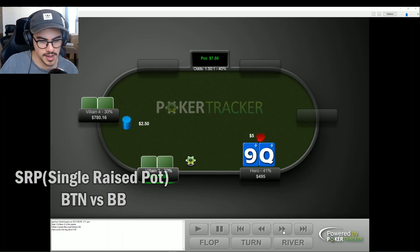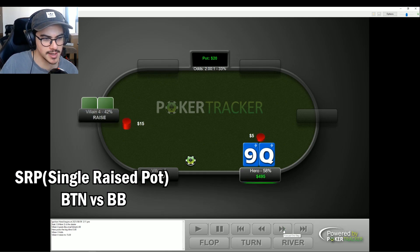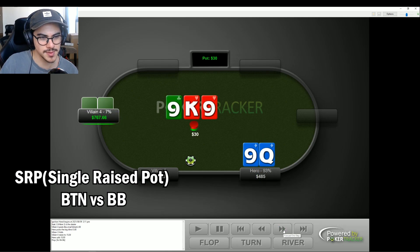So our first hand, we have queen nine suited blind versus blind. Villain opens, we call. Flop is king nine king, so we flop trips — pretty good. I do expect villain to c-bet at a fairly high frequency here. They decide to check. Generally I just default to one-third in position at the moment.